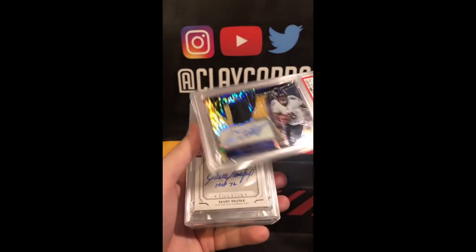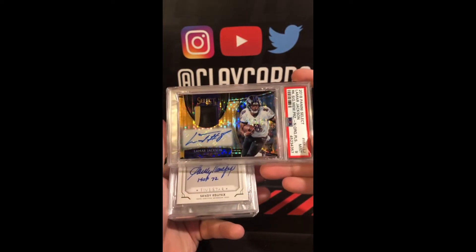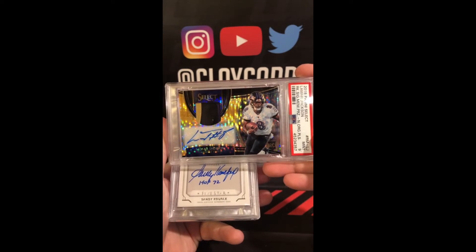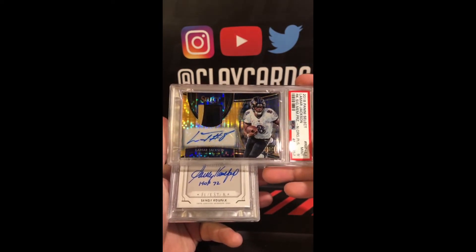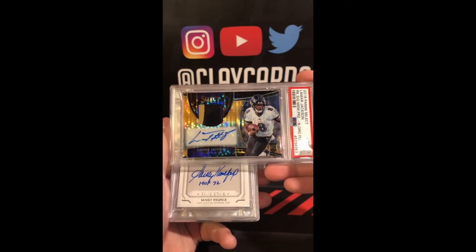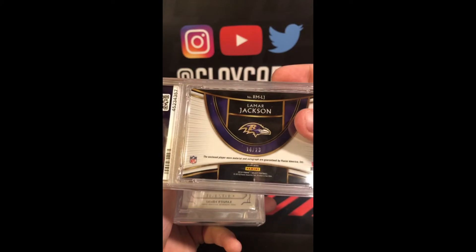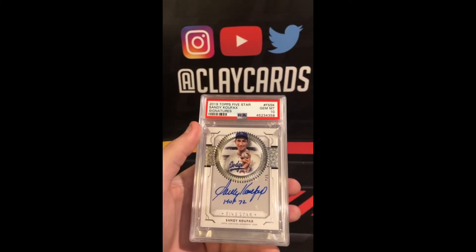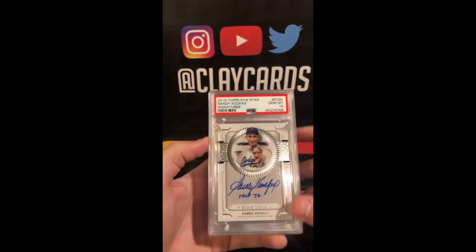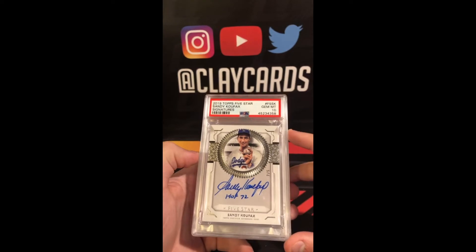Lamar Jackson Select Rookie Signature Orange Pulsar 9. Nice one there. 14 of 23. Sandy Koufax 2019 Five Star Signature 10 — 2 of 5.